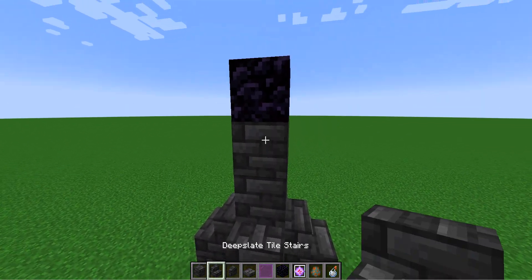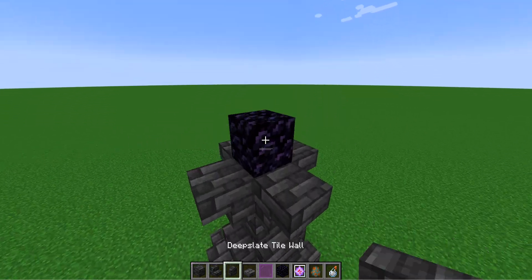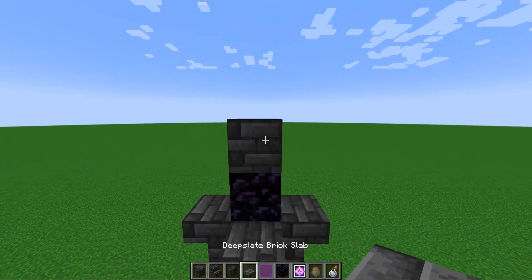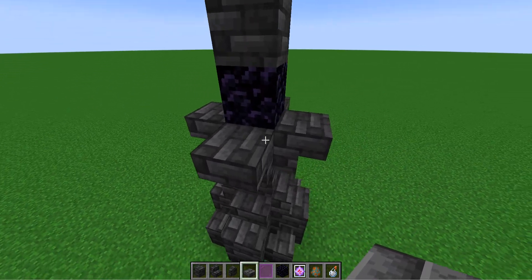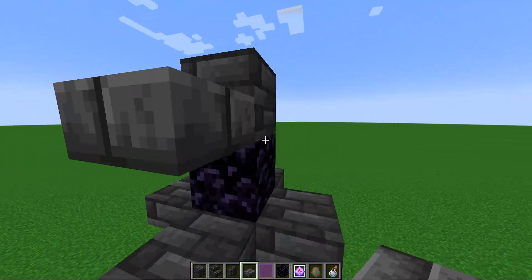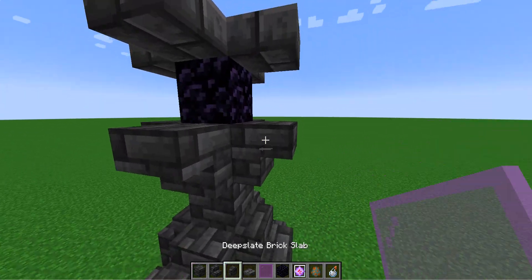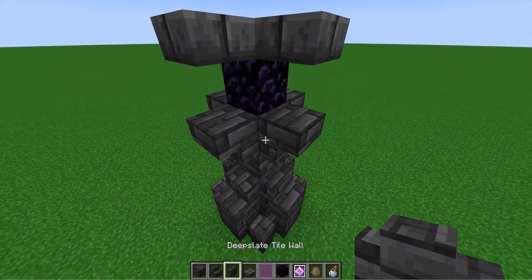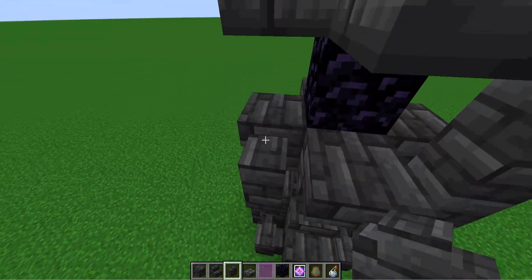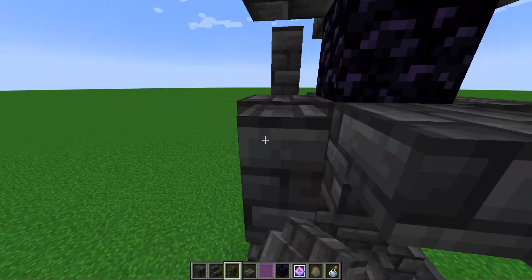On the very top Deep Slate tile block, place upside-down Deep Slate tile stairs. Then right here place a temporary block — I'm using Deep Slate bricks so that it's not all the same block. Put that on the bottom half of this block, then remove that block. So now you have this, and get your Deep Slate tile walls again and place them two tall like this in every corner, going from the stairs to the piece of obsidian.